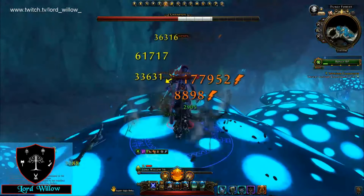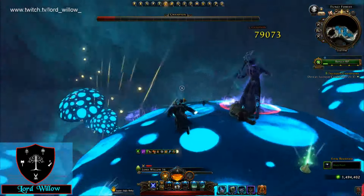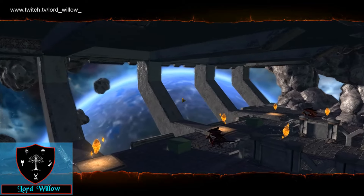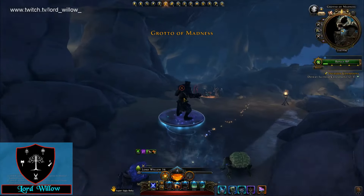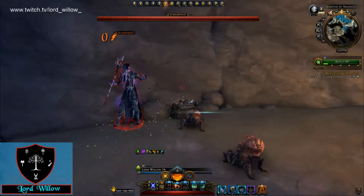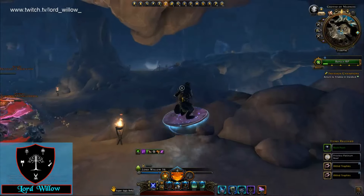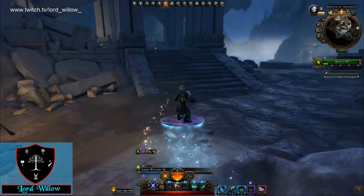Much of what we will see in M17 is repurposed and slightly altered versions of content from M16. This includes a new campaign featuring a planes-based alternate reality of Undermountain, as well as a new hub location called Stardock, which fans of D&D may recognize from Spelljammer adventures. We also have new master expeditions called Warden Master Expeditions, featuring the same maps as M16 but with different enemies, allowing the dev team to hopefully focus on play quality.